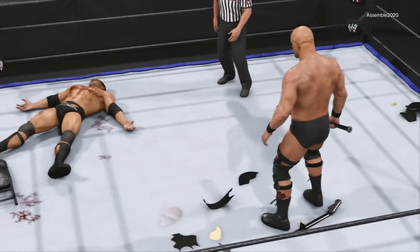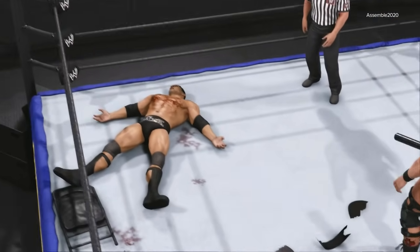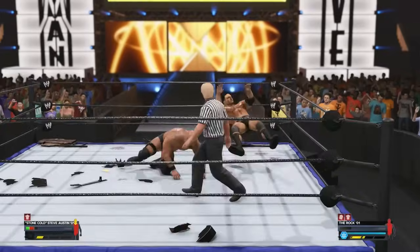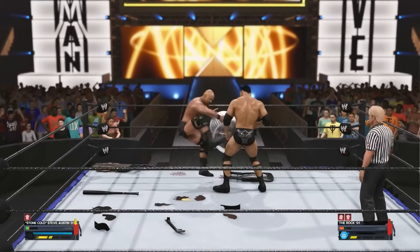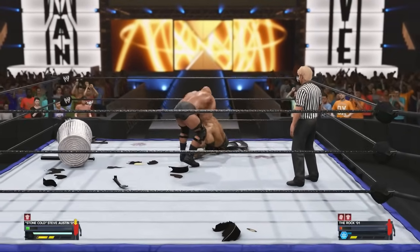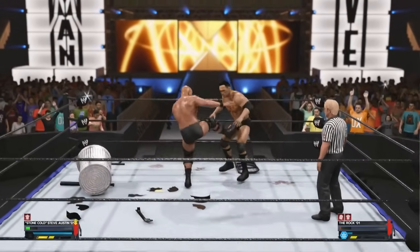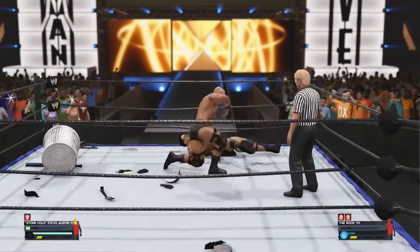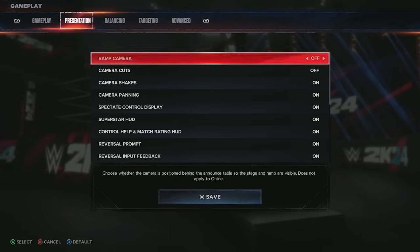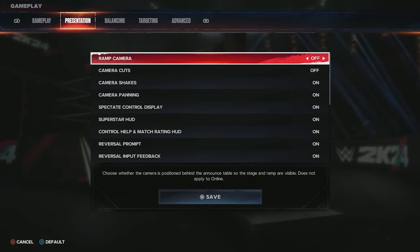Regarding blood, this comes up a lot because people say they don't get much blood in the game. There are actually three different stages or levels to the blood physics. You have to do a lot of damage to get the person really deep into the red and critical state before you'll see it dripping on the mat — busting them open a little bit won't initiate it, you have to beat them down even more.